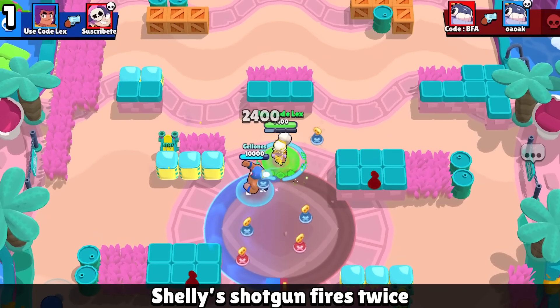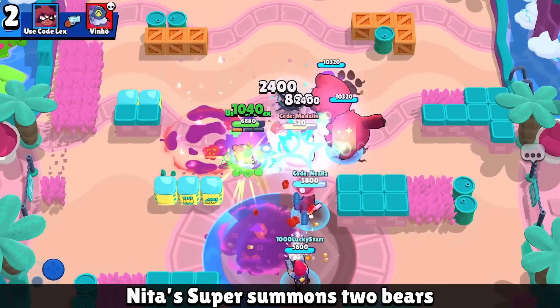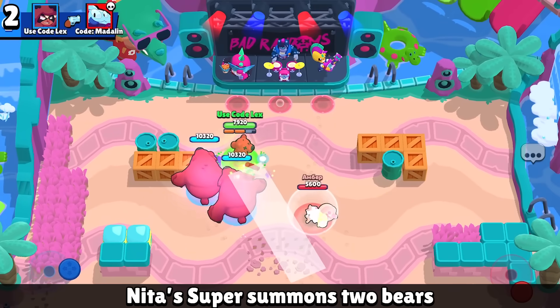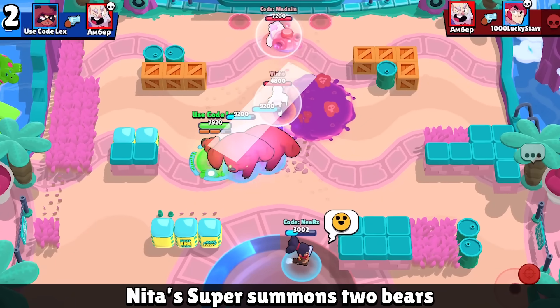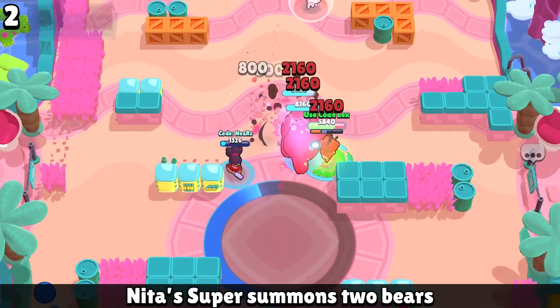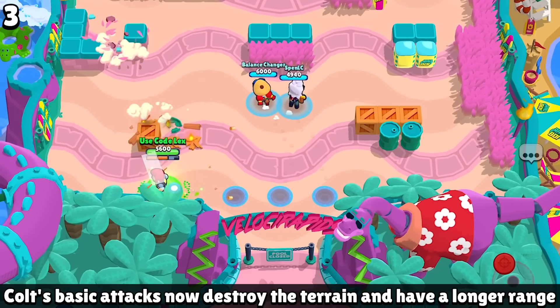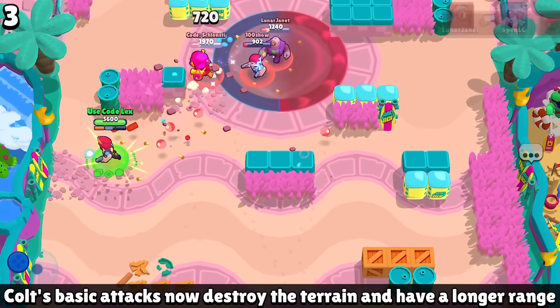For Shelly's mutation, her shotgun fires twice. Nita's super will actually summon two bears, which is kind of crazy in itself, but you can actually hypercharge a mutated super — so in this case there would be two hypercharged Bruces on the field at the same time. For Colt, his basic attack will actually destroy walls, and the range on his normal shot is absolutely bonkers.